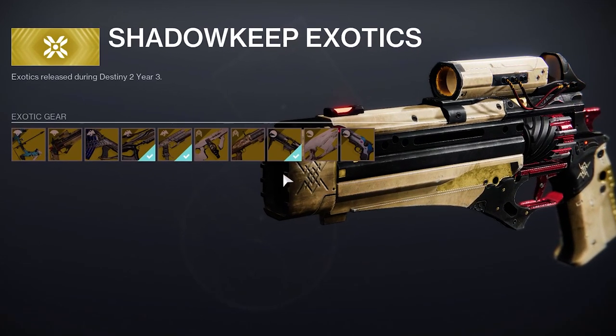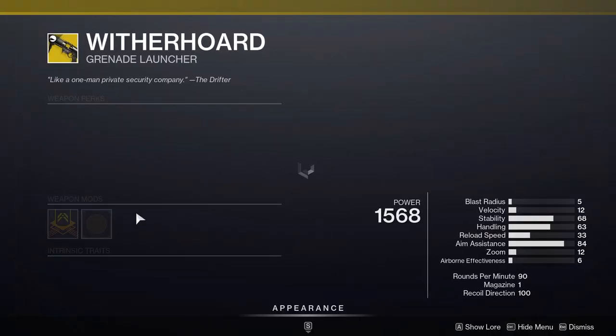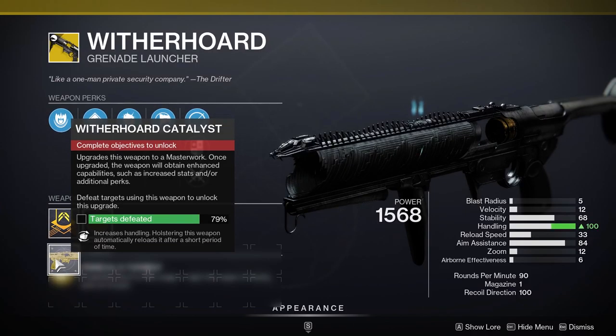The Witherhoard can be purchased at the tower via the Monument to Lost Lights so it's not too hard to unlock. And when you get the catalyst for it, it automatically reloads when stored for a short period of time. Fantastic weapon, would highly recommend this one. Even if it wasn't getting the kinetic buffs I'd always recommend getting the Witherhoard.